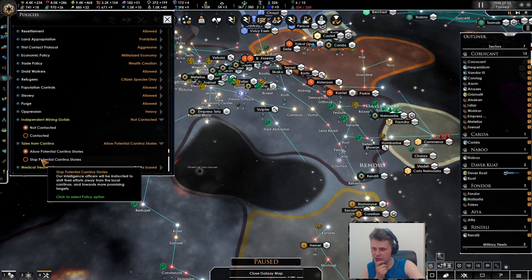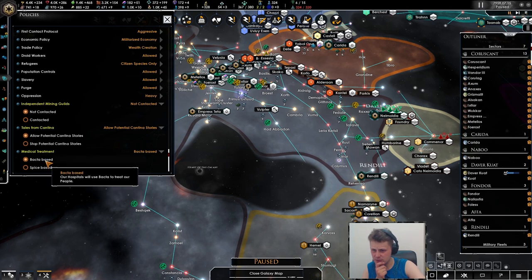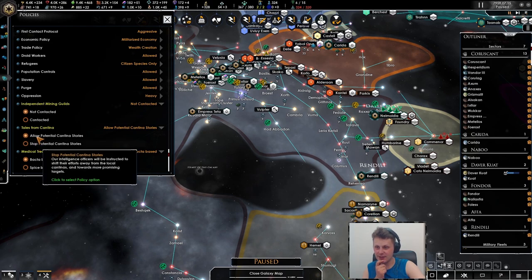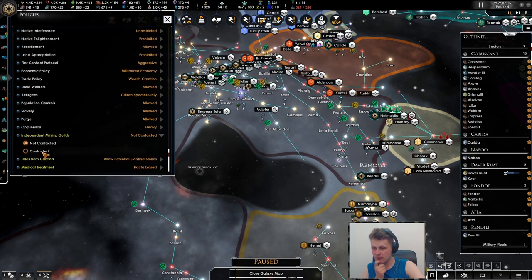That is really interesting. What's this one? Our intelligence officers may be instructed to shift their efforts away from localized canteens more towards promising targets. Cool. Medical treatment — our hospitals will use spice. Spice! So rub some pepper on that wound and it will heal I guess. This is bacteria — I guess that's good. Let's contact this, let's do that, let's see what happens.